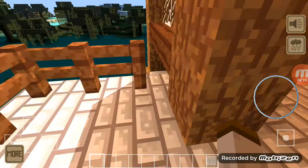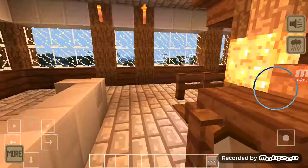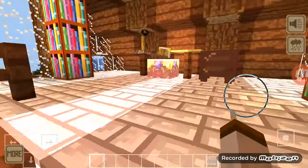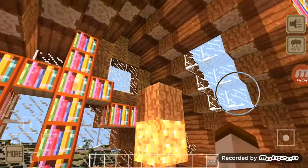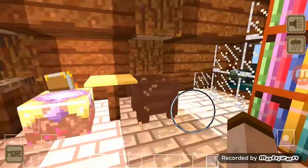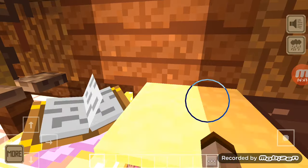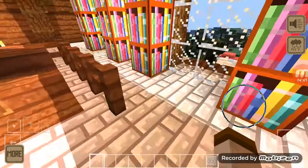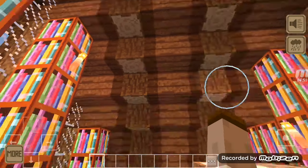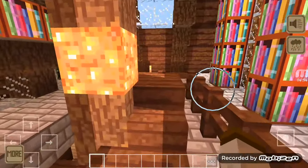This is the balcony — I always wanted a balcony, that's why I made it in Minecraft. You'll see the overview once I'm flying. Let's go in and explore. This is the third floor — I have little glasses, bookshelves, a table to do things.